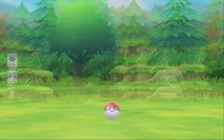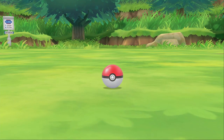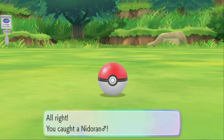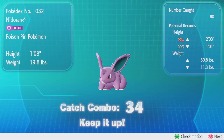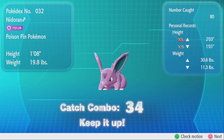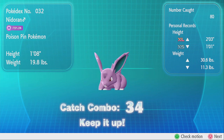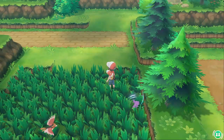We're going to catch this Nidoran to confirm we're still in the catch combo. Just want to make sure it shows we are indeed still in a combo for Nidoran. So that's a good tip to remember — if you run into a Pokemon you don't want, just run away. But if that Pokemon runs away from you — like if you leave the screen unattended — that will break your combo, even if it's not the Pokemon you're chaining.